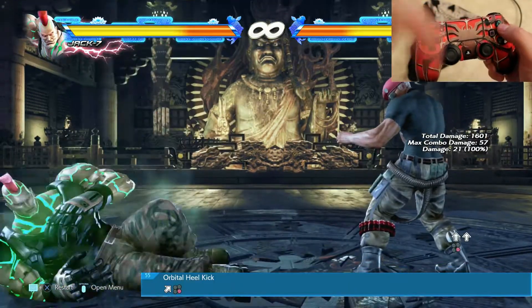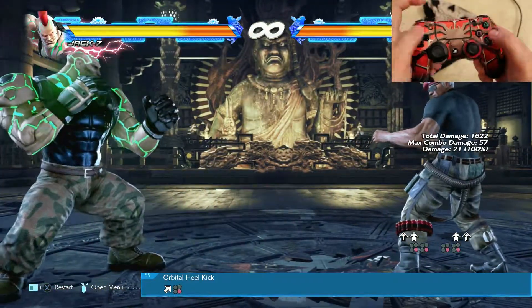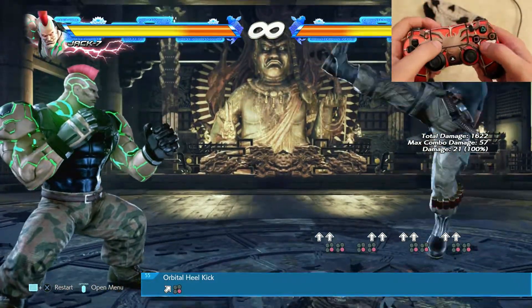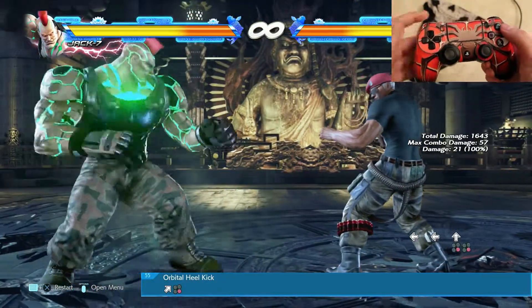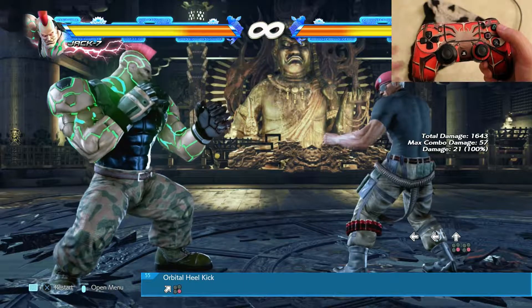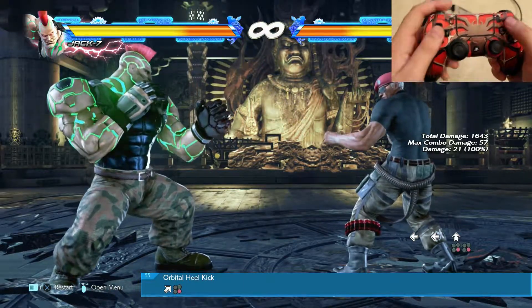Next is orbital heel kick — it pretty much kicks your opponent over the head. Brian won't leave his place; he stays at the same spot but your enemy will roll back after this, so you gain some space. That's very good when you can incorporate this into combos.